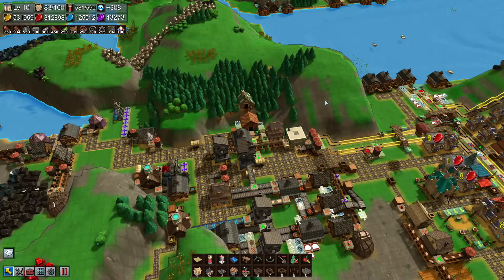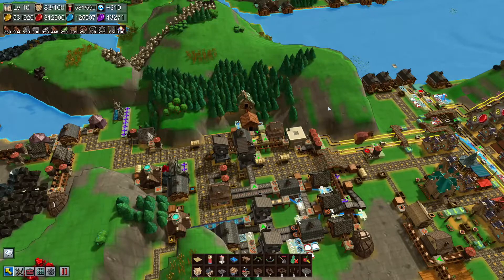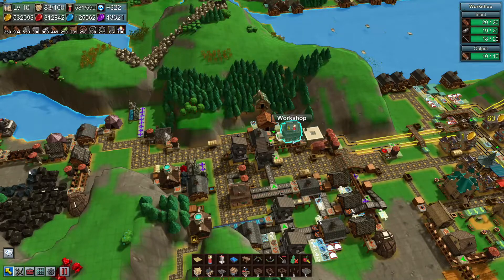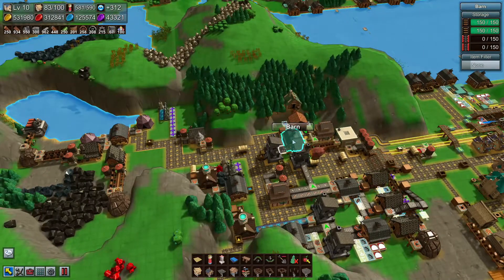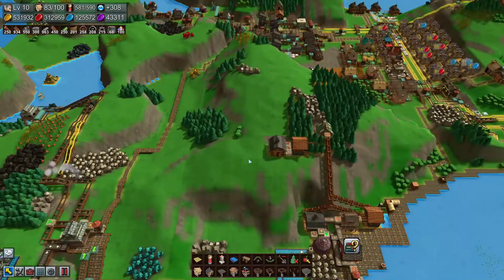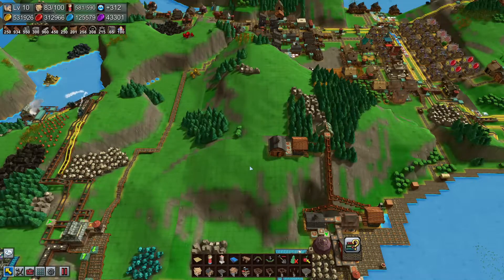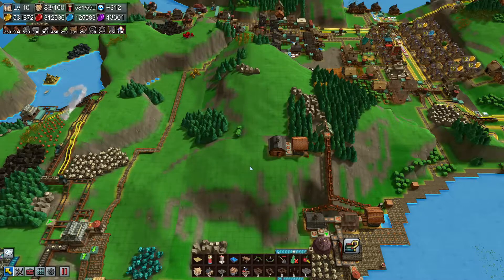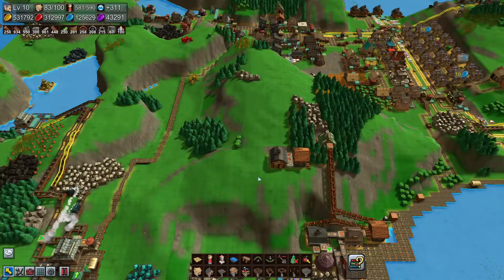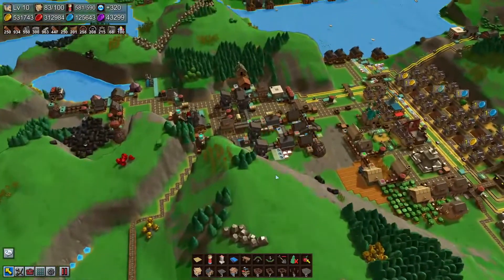Hello everyone and welcome back to another episode of FactoryTown, episode 44. Last time we were trying to play around with airships but it got grounded and wouldn't really fly anywhere. I think the update has fixed it, or something else was off — maybe because this is such an old file. When I reloaded, the airship I had placed was gone, so I built a new one.